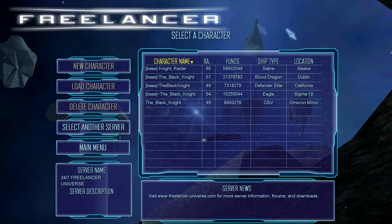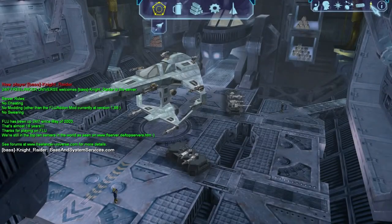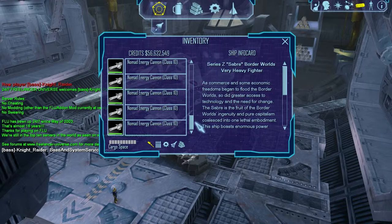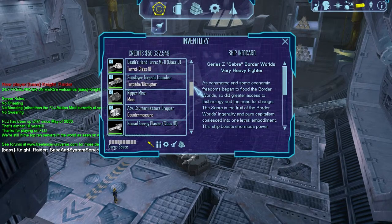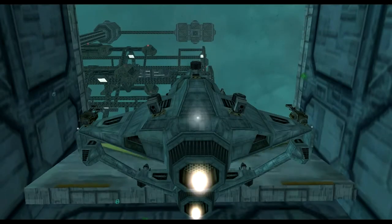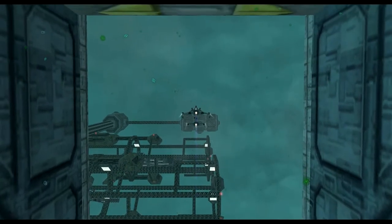I've loaded up my other account. This is the account I was demonstrating earlier when we went from Omicron Major and found that we could get to Alaska in easy fashion. So let's load up the Night Raider, which - you'll remember - has some loose energy cannons here, and if I get blown up, I lose them. You lose whatever's not mounted. By the way, if you kill another player, you can get whatever they have in their hull. That's a thing.